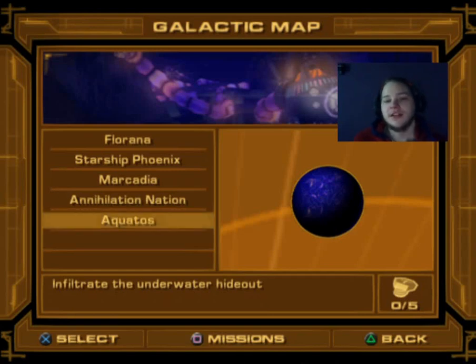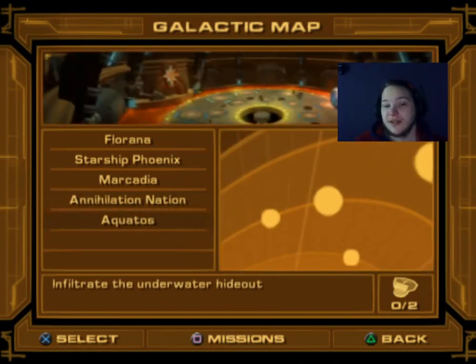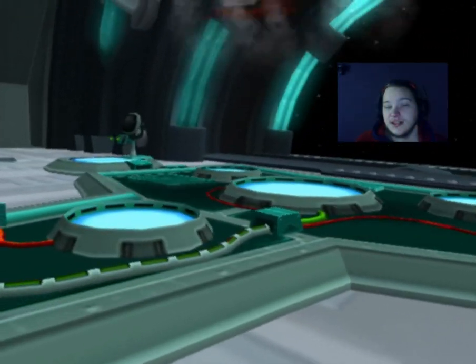How's it going, welcome back to Ashton 3 Let's Play. Last episode we did the second quarter grid comic, which we unlocked in the Unari-Nation, as well as unlocking the planet Aquatos, which we'll go through in this episode.